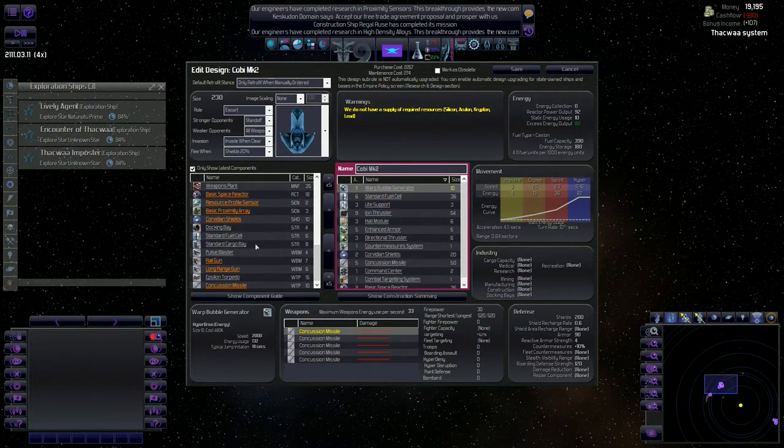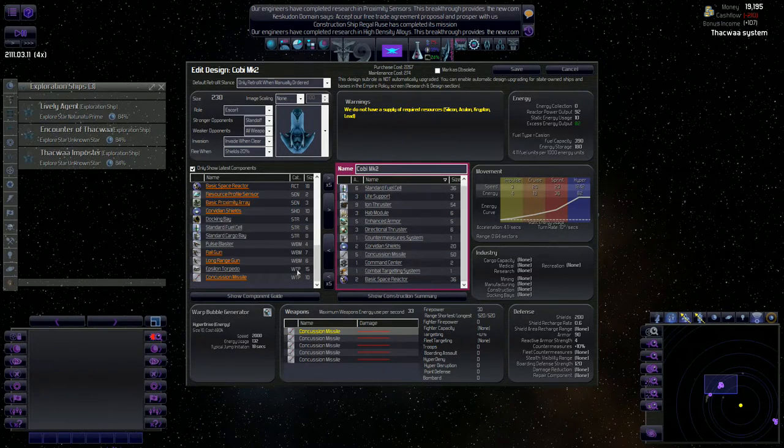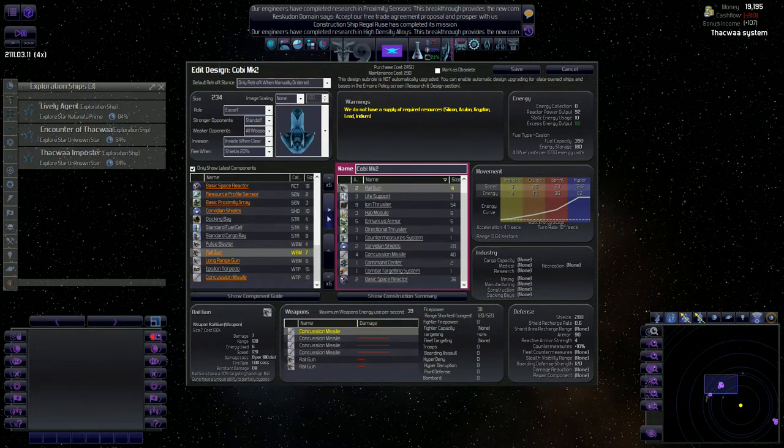We're traveling at 1200 with that. I kind of want to give it a little more firepower - 30 is not very much. Let's take off one of these concussion missiles and put two railguns on.